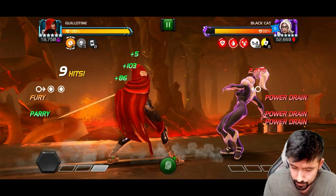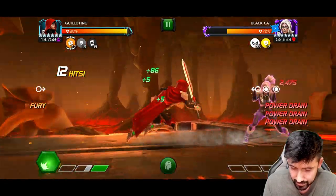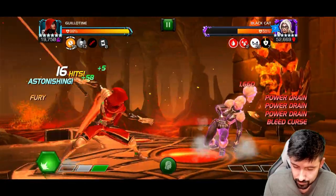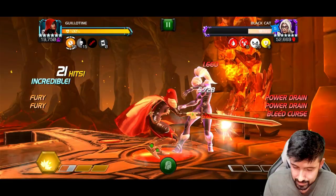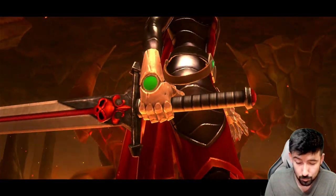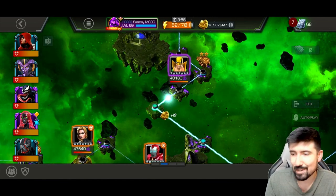We're going to back her into a corner and get the parry off. Then you just heavy in the corner until you get to about two bars. I like to get to 15 souls, heavy, special two, and they're gone. This looks way better when she's at rank four versus rank two, which is where she was before today.